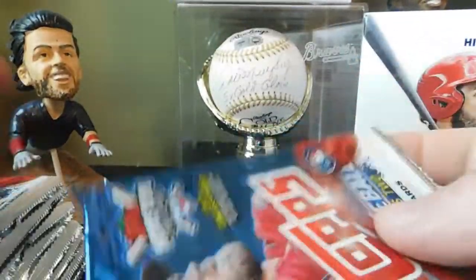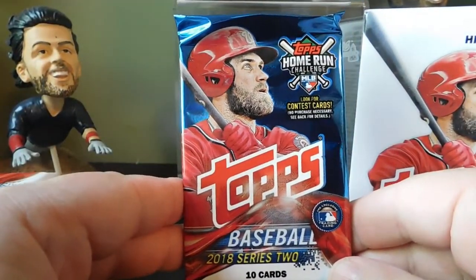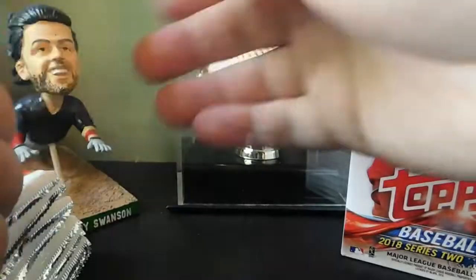Let's start from the bottom pack — as you guys can see, here's the front with Bryce Harper on it. Without further ado, let's get into our retail break of 2018 Topps Series 2.